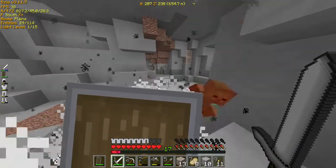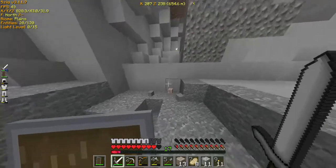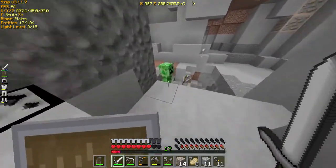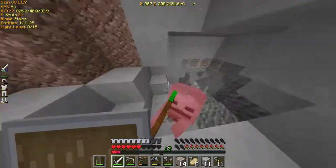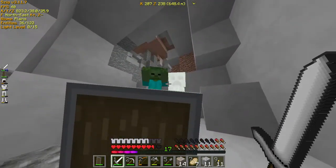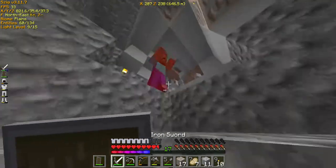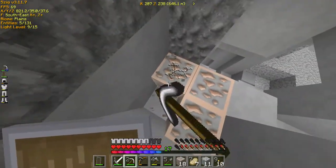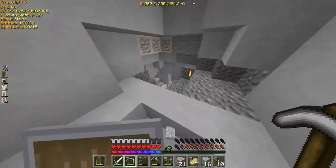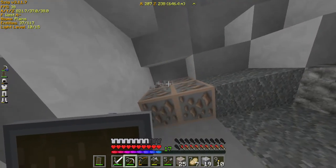Kill the zombie. Can I possibly get a music disc? Or not. Just die. Come on. There you go, zombie. I'm gonna get this iron and then go back to the other cave before I explore this cave. Get all this cobblestone and this iron. This is a good cave.